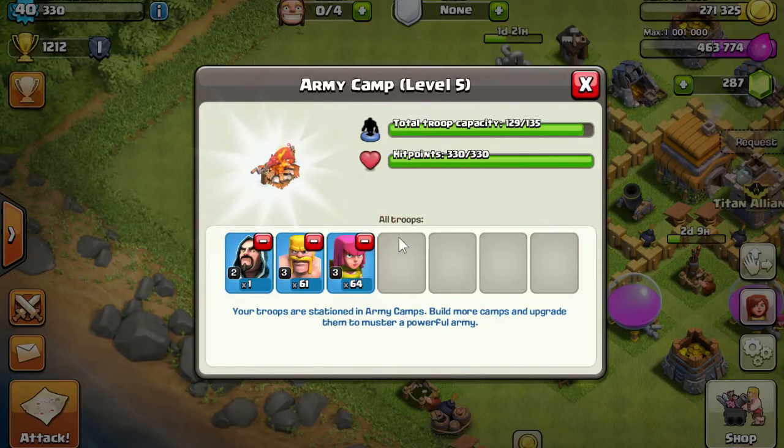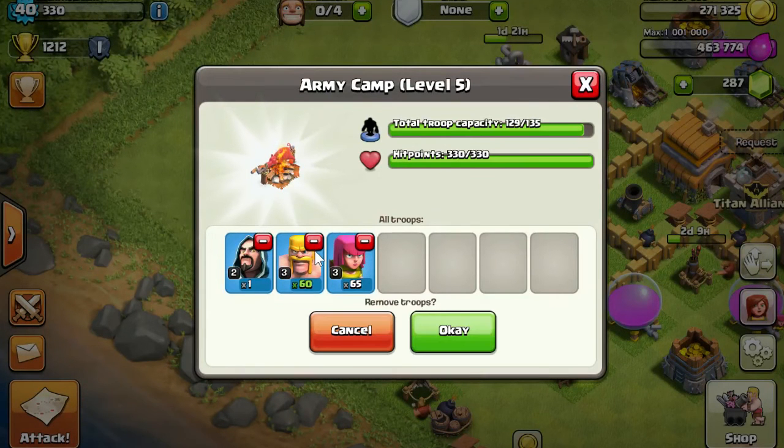Down here it says 'all troops' - this is all troops across all of your army camps. You can see I have a level two wizard, 61 level three barbarians, and 64 level three archers. Those little red minus signs - you can actually tap them or hold them down to remove troops that you don't want.